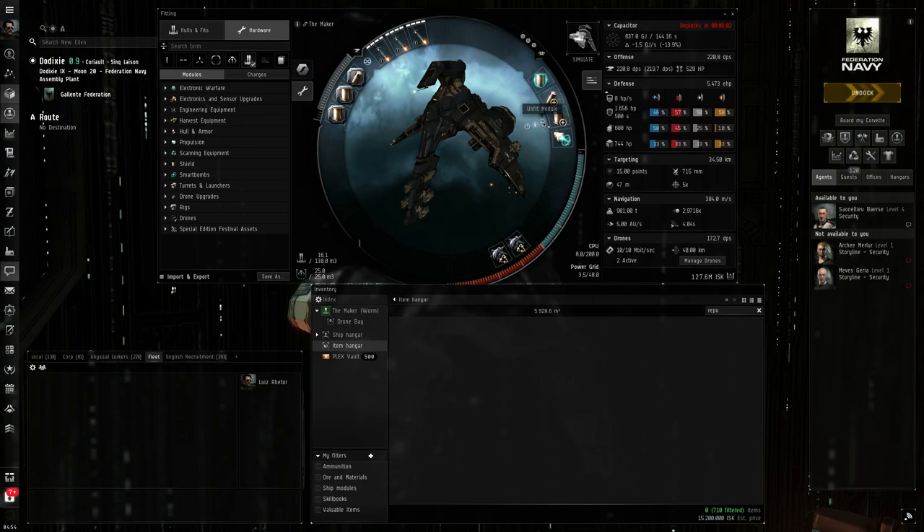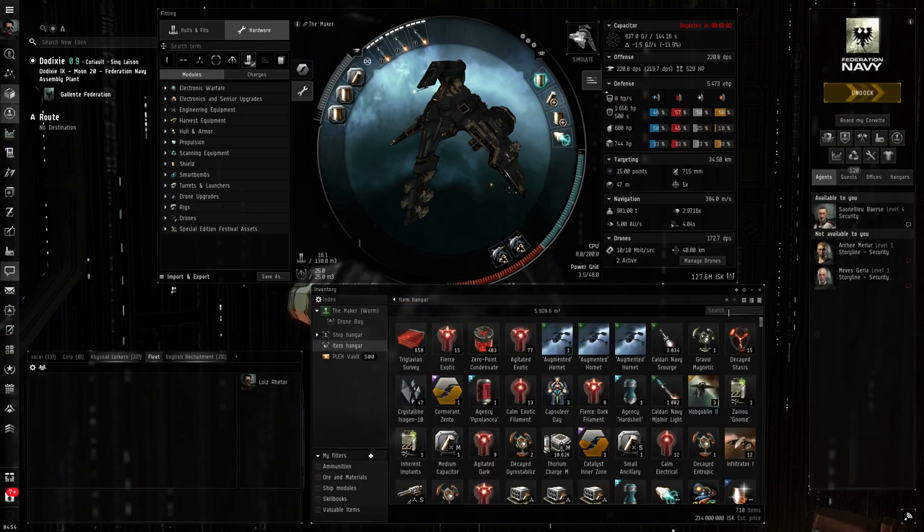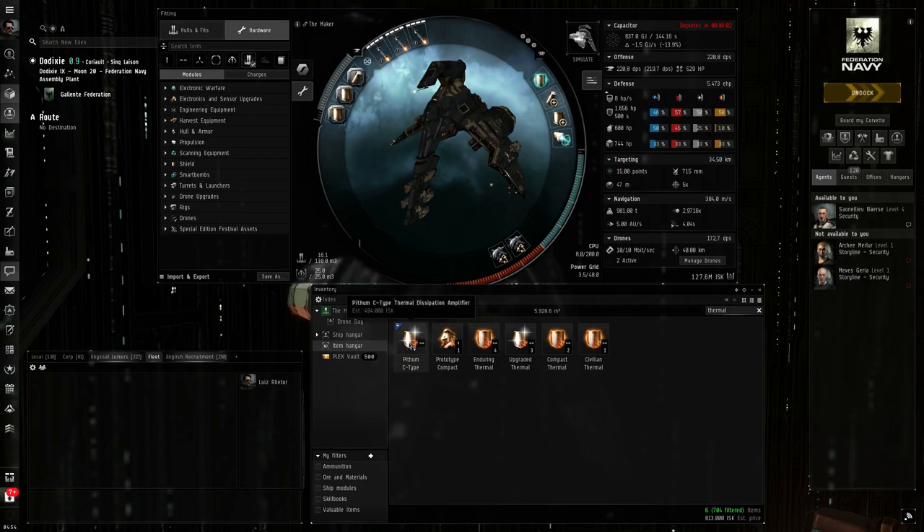Some people might say to use a Thermal Dissipation instead — and I even have one. But the shield extender works better against the surprise wrecking hits from Tesseras, because they can spawn dealing any of the four damage types. The shield extender is essentially omni-resistance, rather than just one type. A shield hardener would also use more capacitor and I don't think there'd be enough CPU for it. So that's why I use the extender.